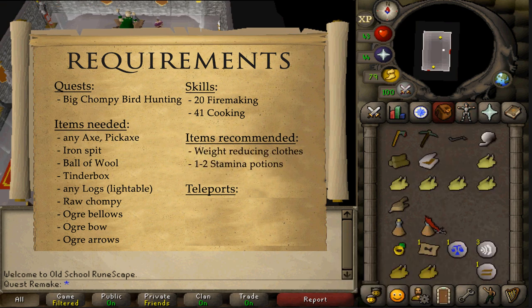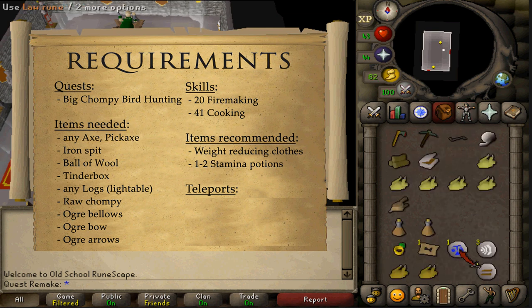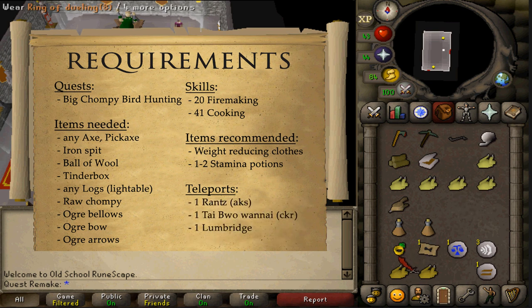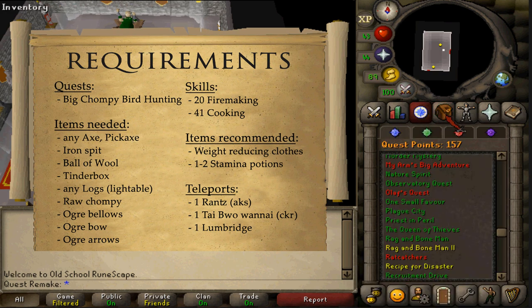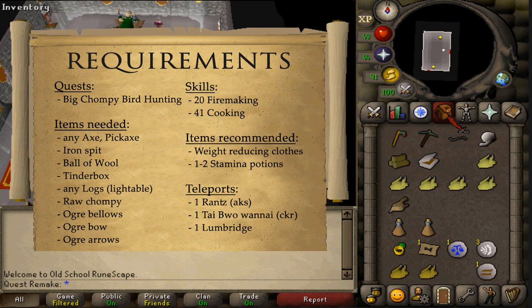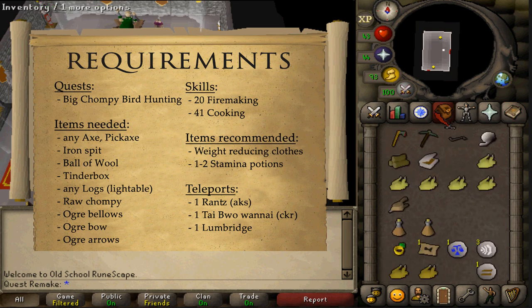For recommended items, bring one to two stamina potions with some weight-reducing clothing, but there are aggressive ogres and wolves, so if you have low HP bring some food. For teleports, you'll need one to Rance or the Feldip Hills — I'll be using the glider since I've completed One Small Favour. If you haven't, use a Feldip Hills teleport scroll or fairy ring AKS. You'll also need one teleport to Tai Bwo Wannai Village — I'll use a teleport scroll; otherwise use fairy ring CKR. And lastly, one teleport back to Lumbridge to complete the quest.